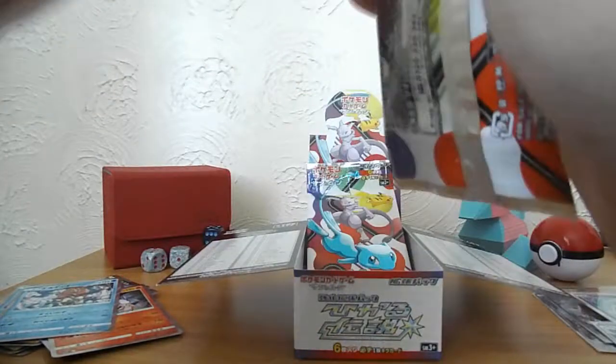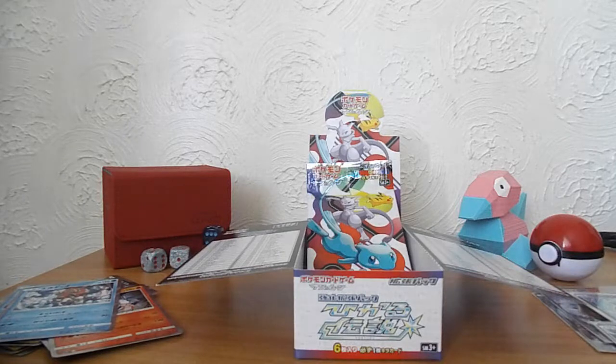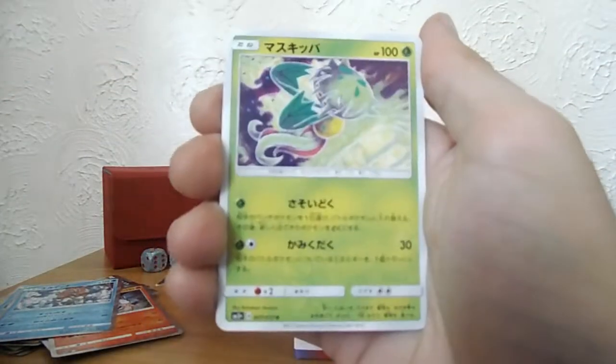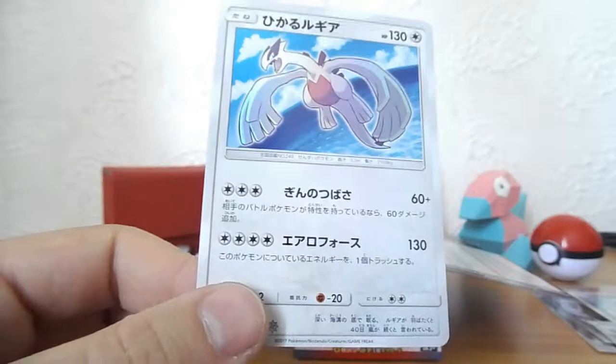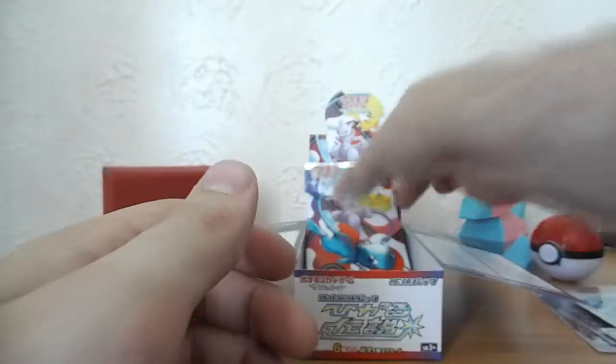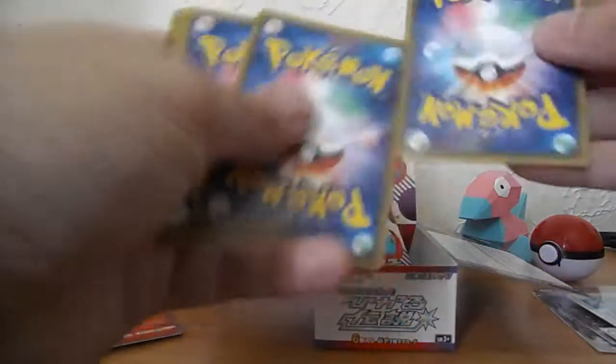Oh, I thought I just botched the cards, but it's okay — it was just the pack. I nearly showed you them all upside down. Cinarol, Lily. Hey, another Shining Lugia — very nice! I mean, I'm not going to count my chickens or anything because this last pack could have something in. In the last box I had two Shining cards — the Lugia and Genesect. The Lugia and Mew. Good old Lugia.